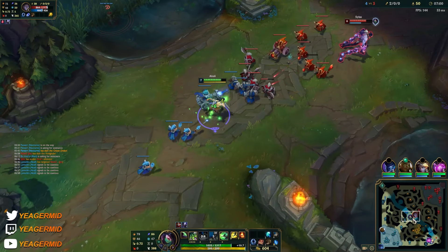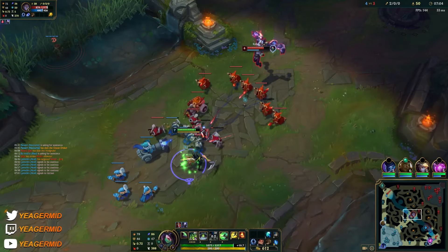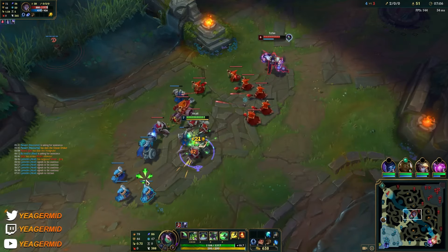Just kind of wait for the W to come back up. It's really risky to force fights or trades without the W because this is essentially what protects you from ganks. Just kind of ping that he could be over there.